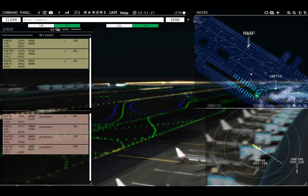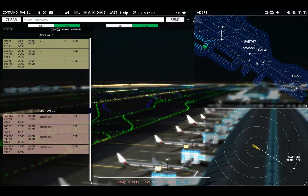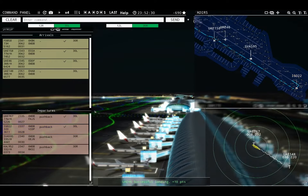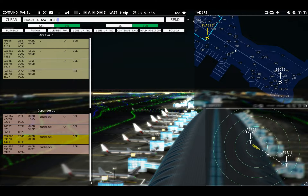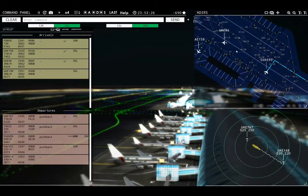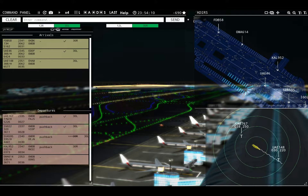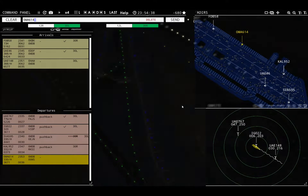Emirates 767, runway 30 left, cleared for takeoff. Hold short of runway 12 right, Sky Dubai 58. Emirates 158, taxi to apron. That was a lot closer than I thought it would be — the guy on top took way too long to get going. Again, man, that is — I am terrible. iFly 22, runway 30 left, cleared for takeoff. Saudia 595, runway 30 left — Saudia 595, continue taxi. Oman Air 614 requesting push and start. Emirates 46, continue taxi.